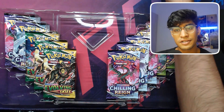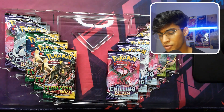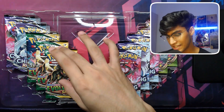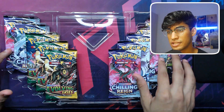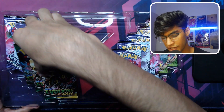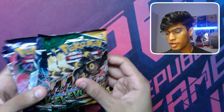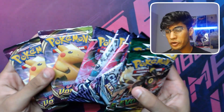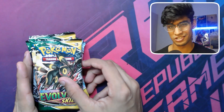If you guys have opened these boxes, comment what you've pulled from them so we can get a better view of how the hits are — I'm only opening one of each so I'm not a great sample size. Altogether we have three Evolving Skies, five Chilling Reign, and two Vivid Voltage. Not sure why they're giving so much love to Chilling Reign, but let's go — we're opening all 10 packs from this Reshiram and Charizard box.